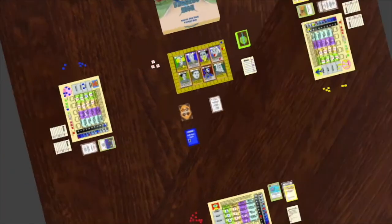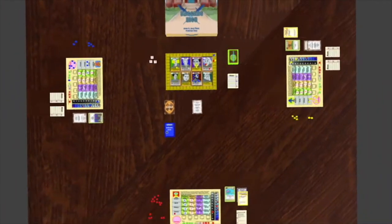Now the sophomore deck is swapped out for the freshman event deck. Players will get four sophomore event cards and draft these. The game continues until the end of senior year, where the player with the most resume points wins.